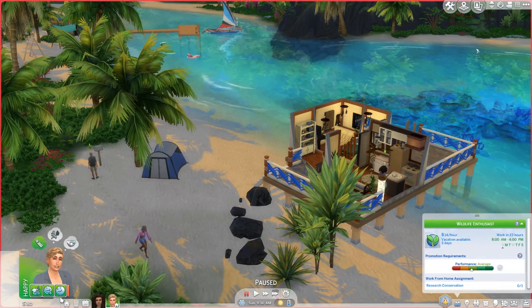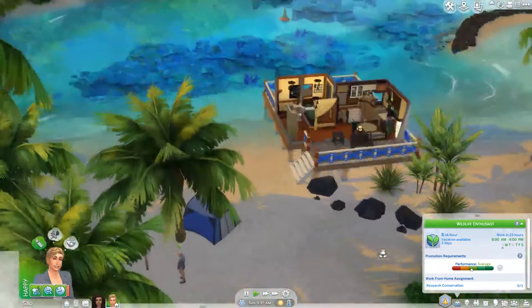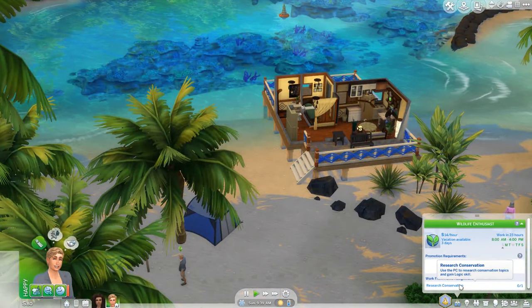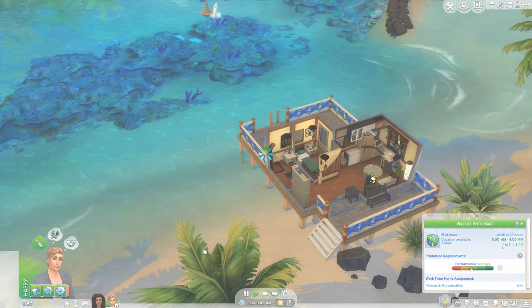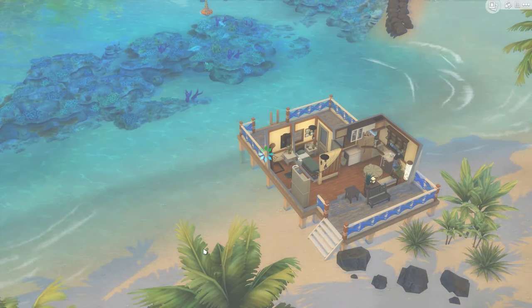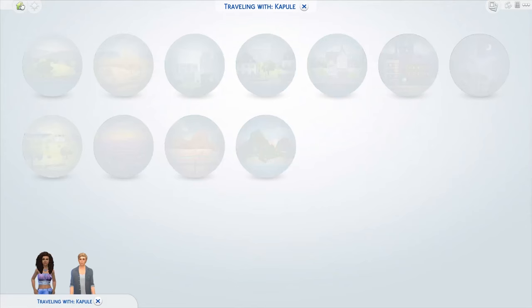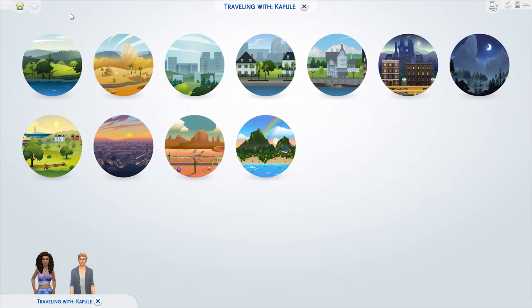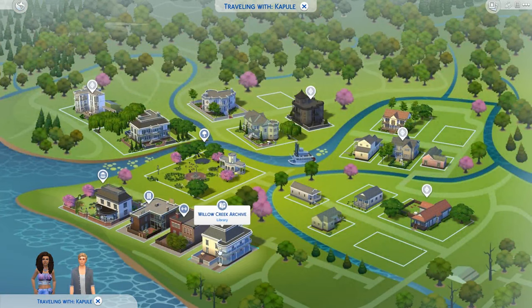Let's just have him research conservation, which you have to do through a PC, which we don't have. So let's travel to a library or something — is there a library here? This is the first time I'm actually playing the Island Living Pack, so it's all new for me. I have to find everything out as well because it's the first time. So bear with me.